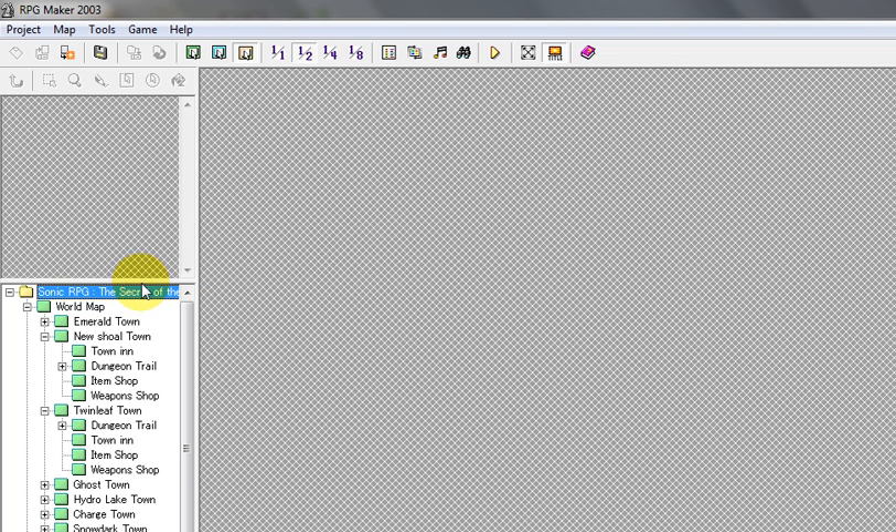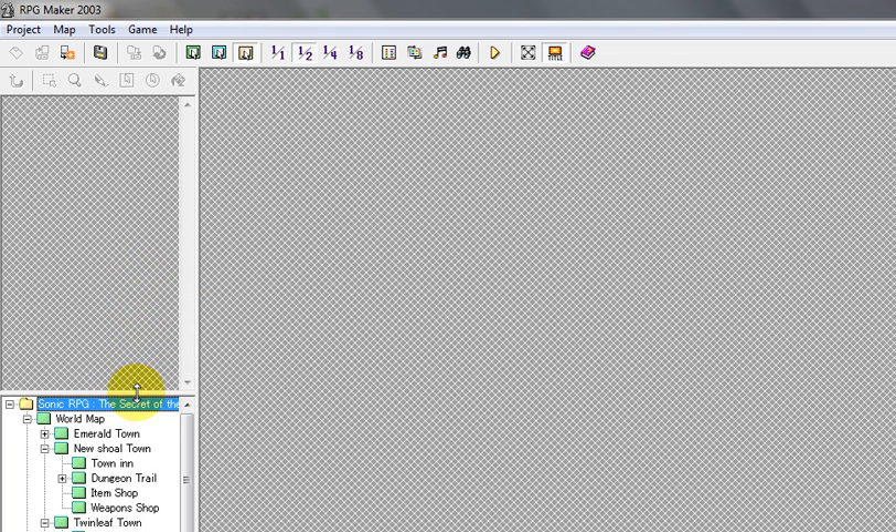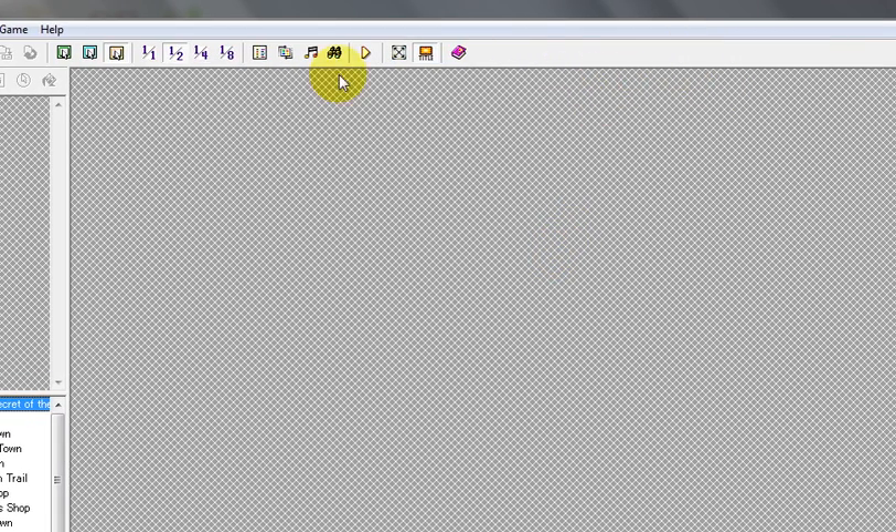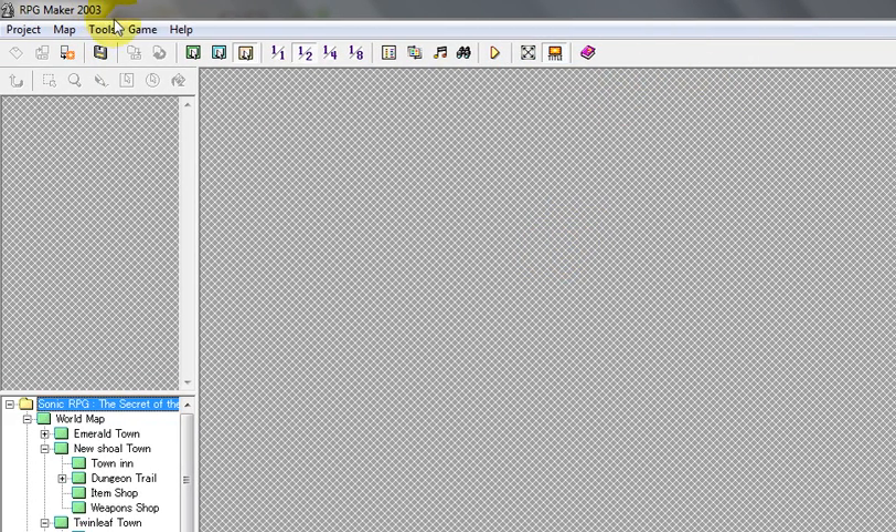Now, I haven't really done this in a while, but I finally got things set up. The reason why I haven't really been doing things with RPG Maker is because I just realized that when I changed my operating system to Windows 7, things got different. So I'll probably be doing some different steps, but I'm just going to show you how to make the character transform or change.